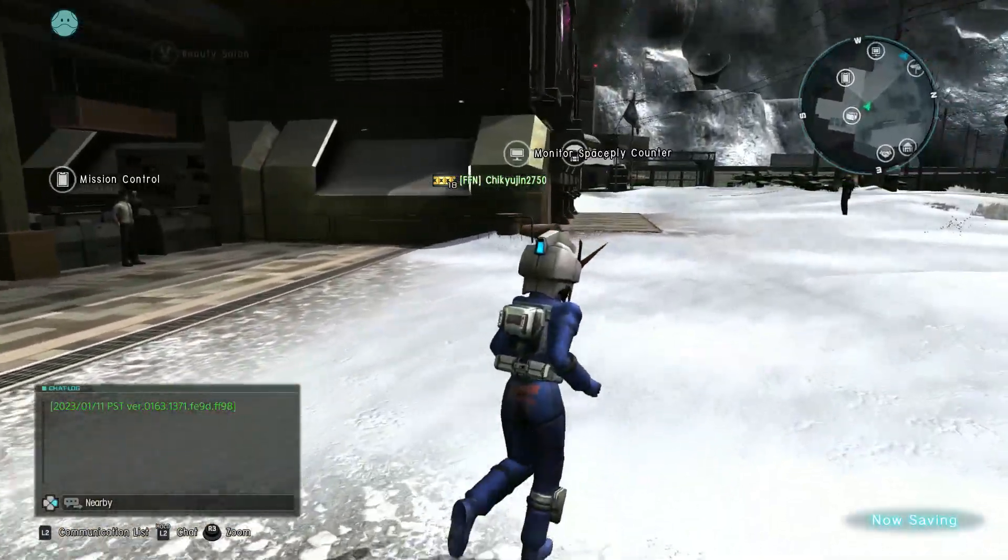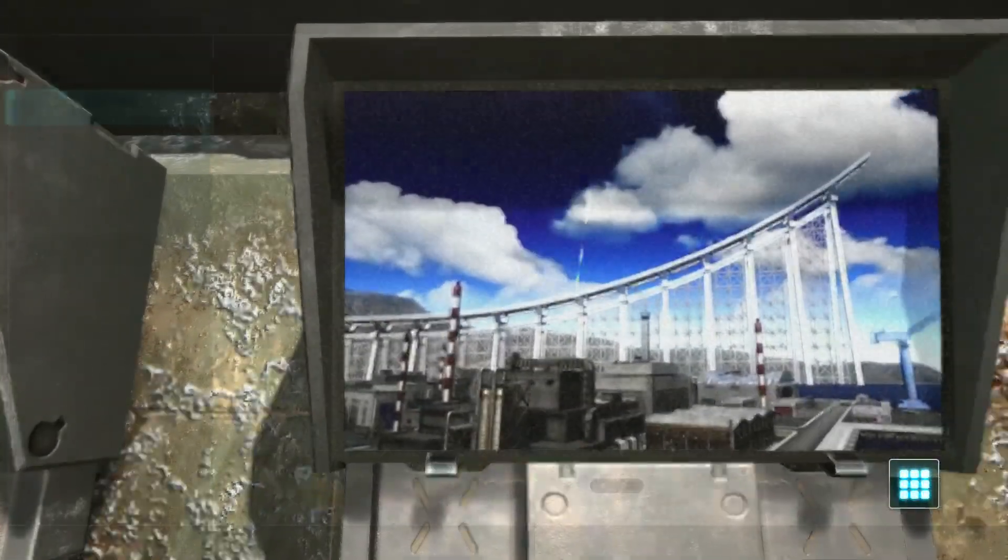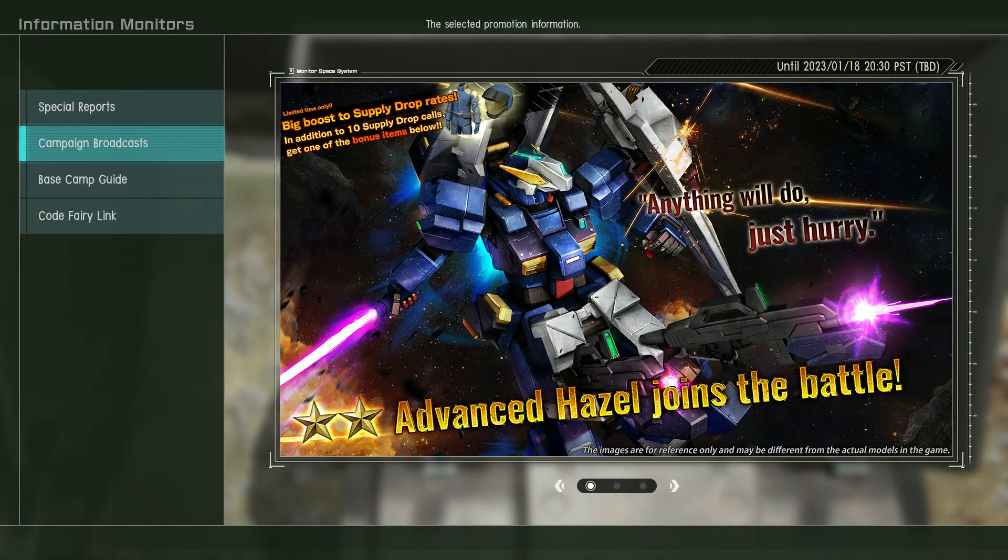Let's go over to the console and I'll show you this week's mobile suit, because it is good — and you've probably already seen the thumbnail. It is the Advanced Hazel, which is a two-star, and it looks like it can use its subarms to fire beam rifles from its knees. That's pretty nice.